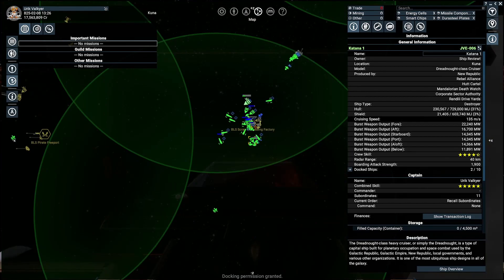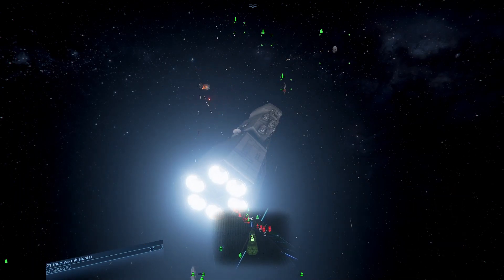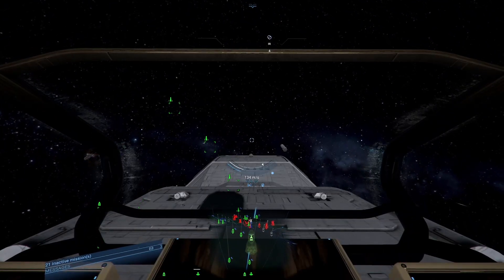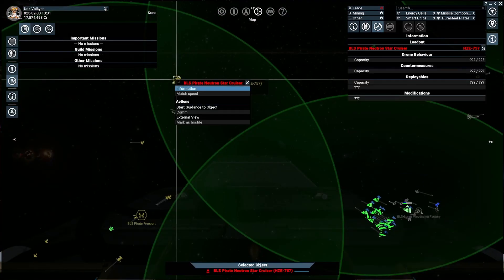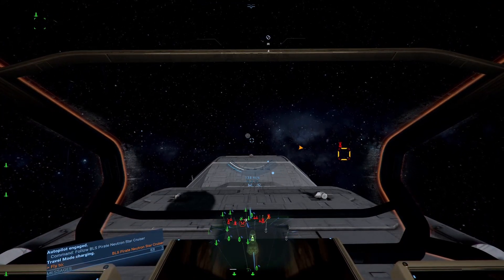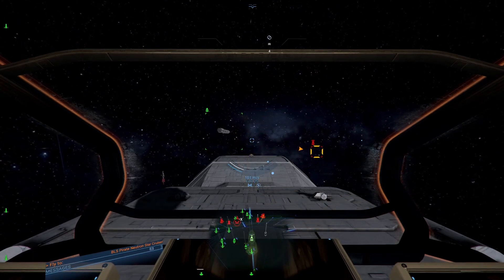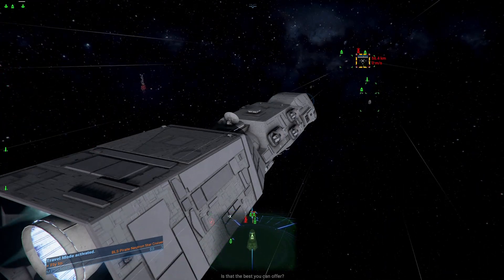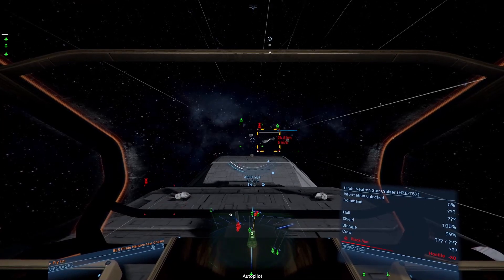We're going to try to wolf pack something. We're pretty damaged but we can still send the rest of the fleet after it. We've got two Neutron Stars way out here. Let's sit down this object so we can get everyone engaged with autopilot. Looks like there are a lot of enemy fighters flocking over too. We've got two Neutron Stars — we're damaged but should be alright.